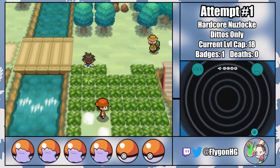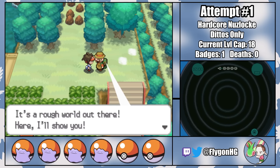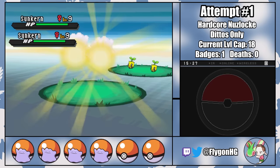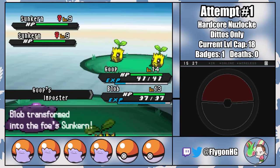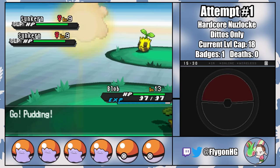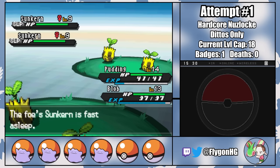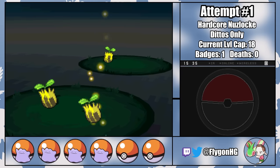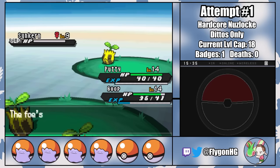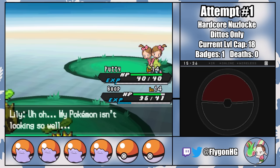For now, most of the random trainers in Black 2 and White 2 are avoidable, but the few that aren't are usually pretty easy since the enemy AI isn't exactly the most sophisticated. Some of these fights are a nightmare though — like the double battle against Leah and Lily's two Sunkerns with Growth, Absorb, Grass Whistle, and Ingrain. Since Ditto only gets 5 PP on each move post-transformation, I have to switch around a lot. This is a pretty painful fight, but we're never in any real danger.